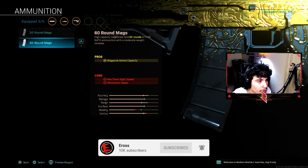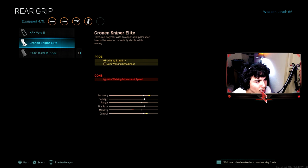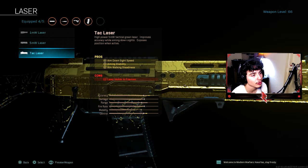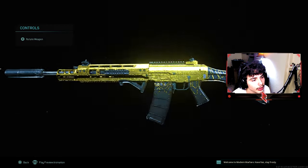For the next attachment, you're going to throw on the 16-round mags — pretty self-explanatory, it gives you more rounds in the magazine, upping your ammo capacity. For the last attachment, I was thinking about rocking the Cronus Sniper Elite, but once I tried out the Tac Laser, I realized it gives you something the Cronus doesn't — Aim Down Sight Speed. The Tac Laser gives you ADS Speed, Aim Flinch Stability, and Aim Walking Steadiness, while the Cronus only gives you Aim Flinch Stability and Aim Walking Steadiness. So why would you have a slower ADS speed on an AR?